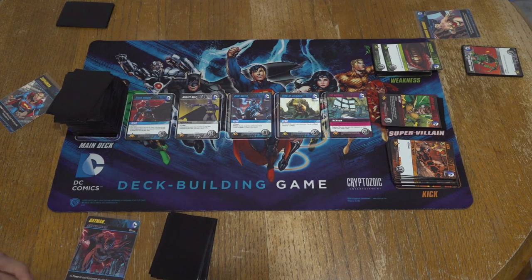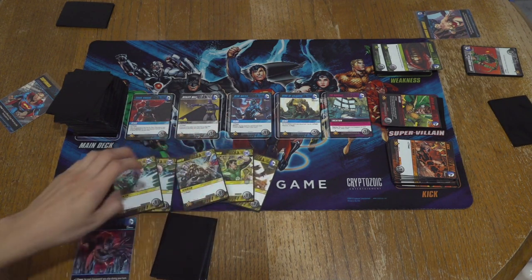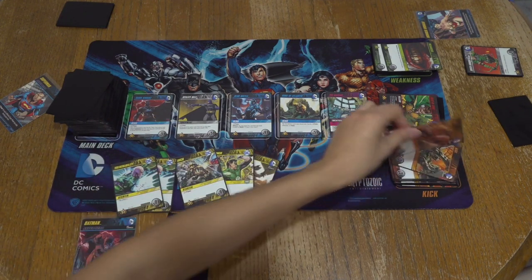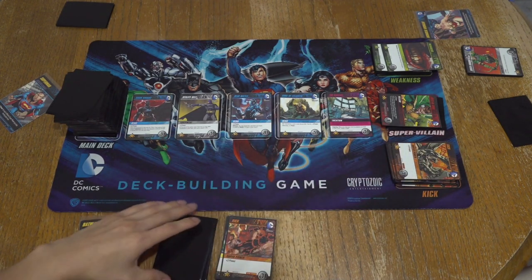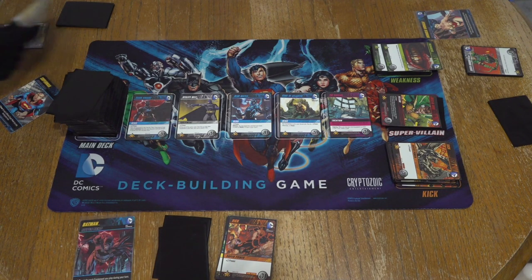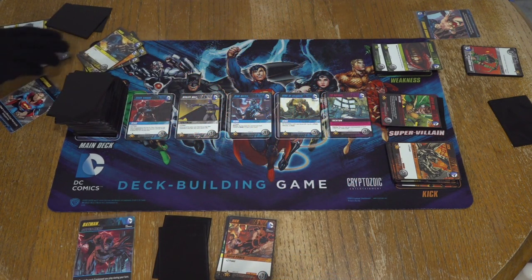Unless Gonzo really wants all the weaknesses. I want all of them — that's my strategy. So I got three, nothing good, I'm just gonna go with another kick. Clogging my deck with kicks — sometimes it works. I got three power and I have Kid Flash so I could draw a card. And that's another power, so I'm at four.